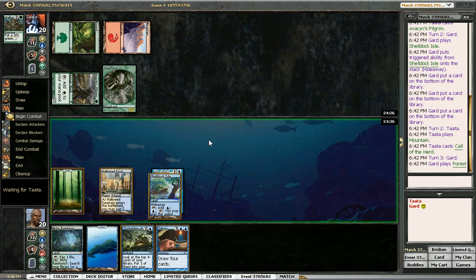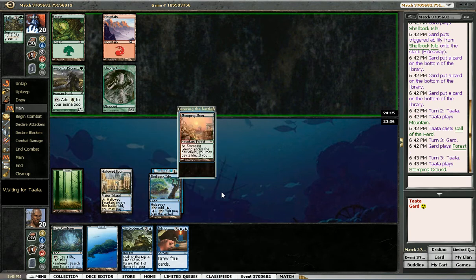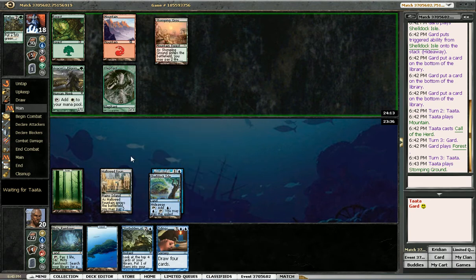Hopefully he doesn't have the cough. I'll play this Forest — that way he thinks I'm Bant, a very bad monstrosity, which is actually not far from the truth. I definitely need this Tidings to do a lot of work though. I need to draw both Summoning Trap and some sort of creature, or Tooth and Nail, ramp spells. This deck actually needs a lot to go off.